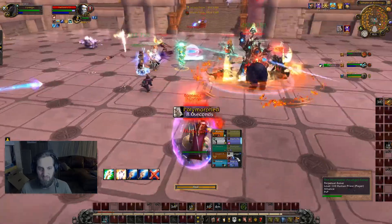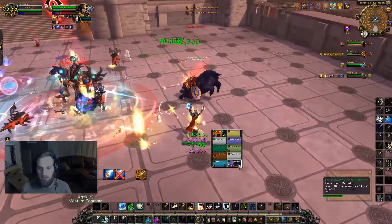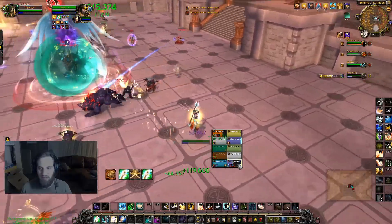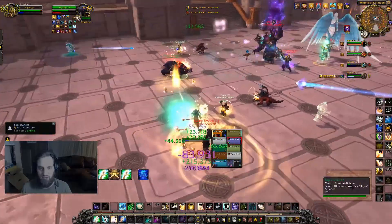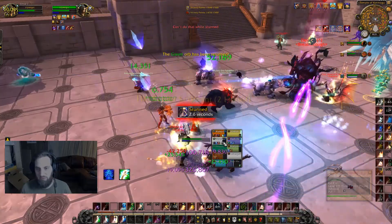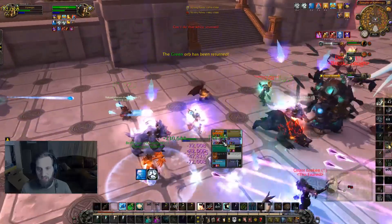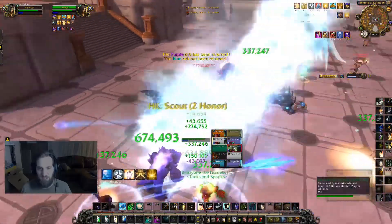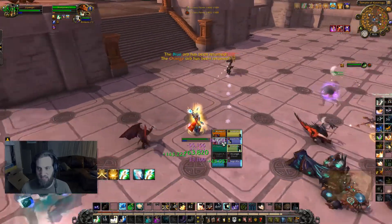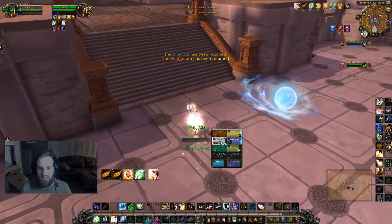Using regular Heal instead of Flash Heal because my mana is super low. Whenever mana gets super low I start using Light of the Naaru a lot more, using that as a crutch. Getting focused again — I'm going to come out of this stun, Greater Fade, Inner Focus, Prayer of Mending, Holy Word Serenity, Sanctify — getting everything going to stay alive.